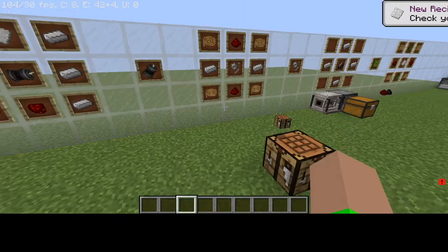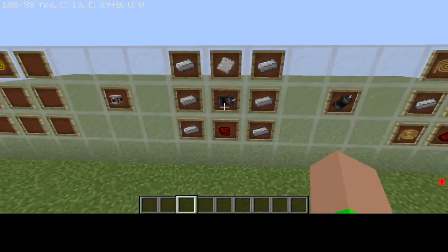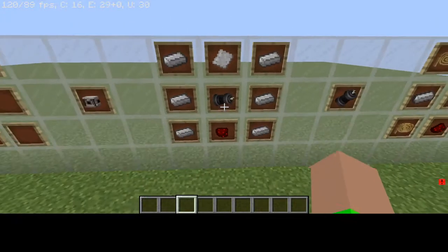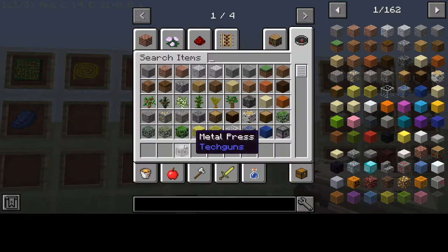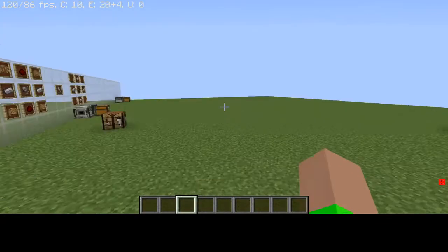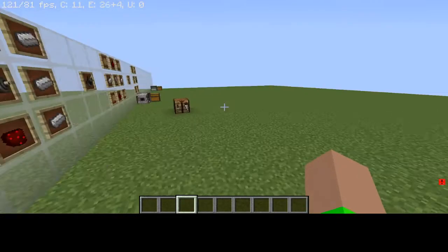And then you use all of that and you get the metal press. And then what you want to use the metal press for is to make the gold wire, combined with a normal circuit board and a lapis to make the elite circuit board.